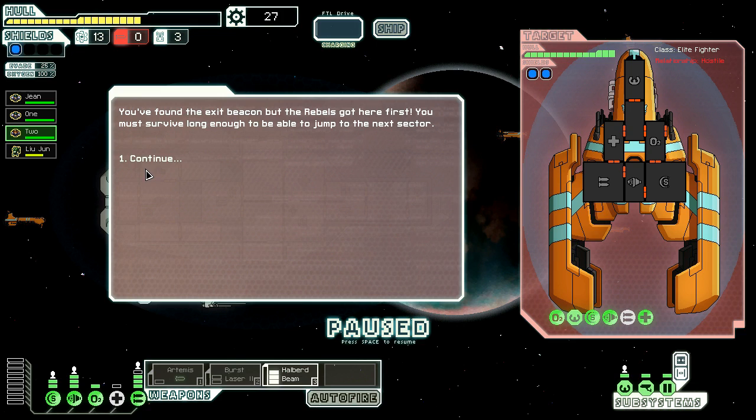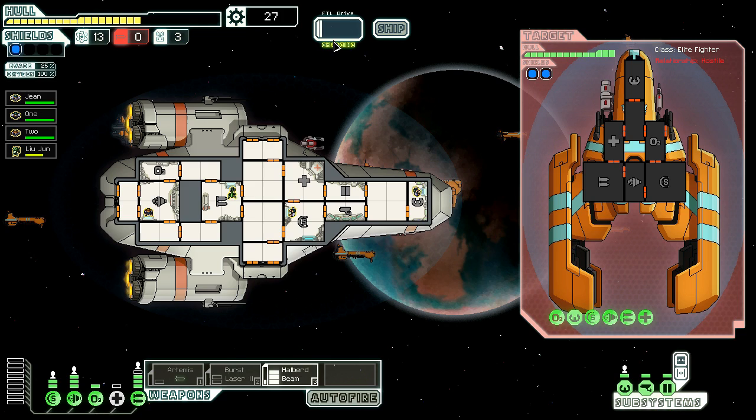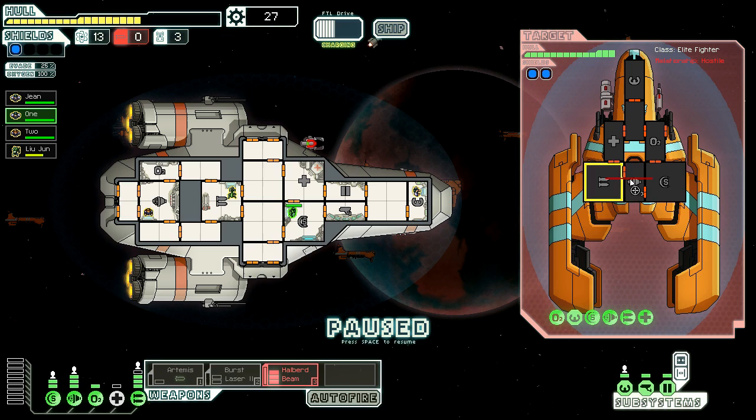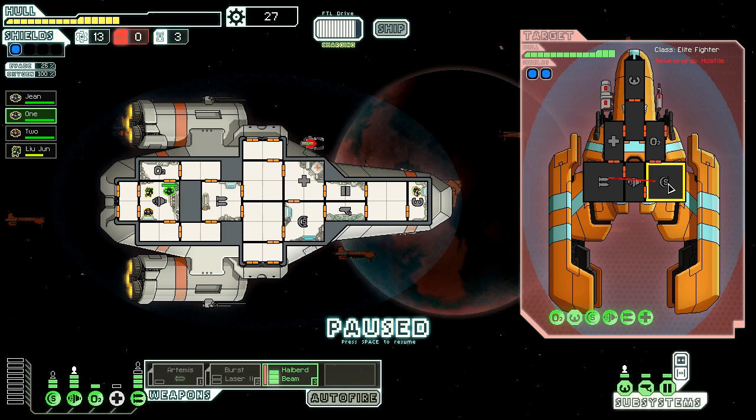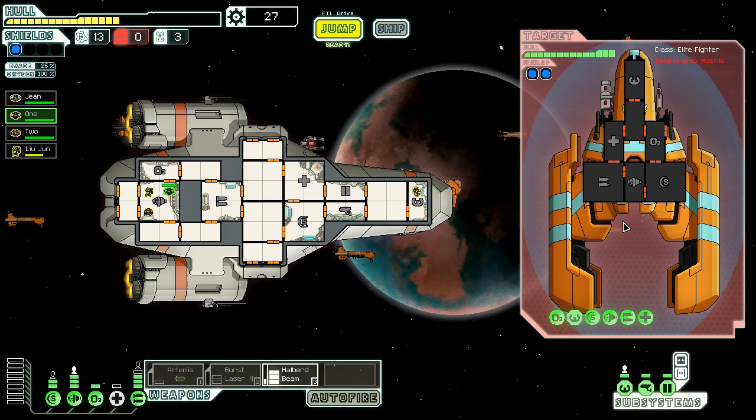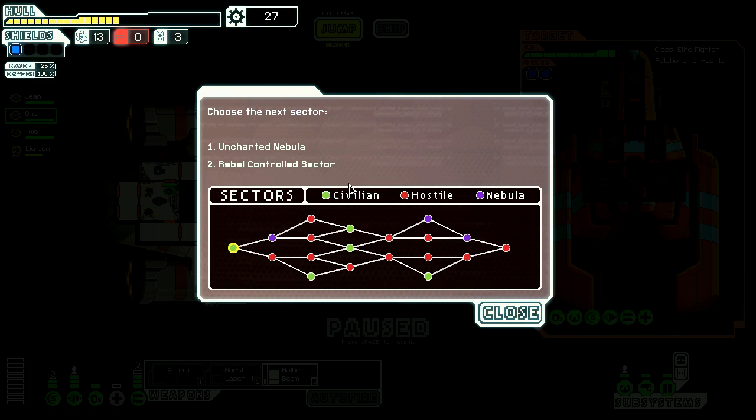I know, come on - it's the exit. Found the exit beacon, but the rebels got here first. You must survive - God damn. I'm kind of glad we left now because now we're in a world of shit. We have to wait for our FTL drive to charge. I should probably target their weapon system immediately and hope they don't - they got a really big missile thing. I missed - shoot the missile! Missed, fuck. Go help with the engine. Everybody to engines - engine engine engine go. We got another shot with the Halberd Beam. I just can't hit them, their shields are probably too big. We're ready to go - let's go.